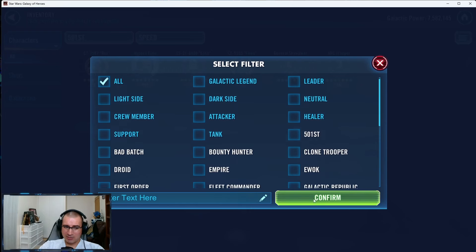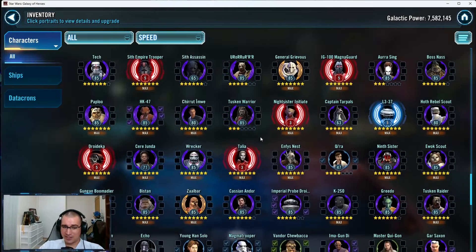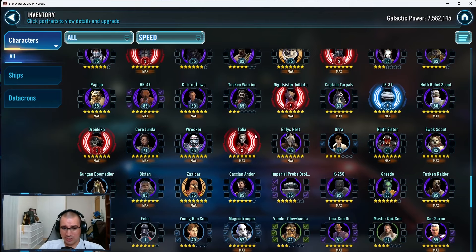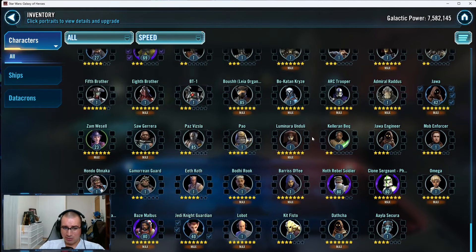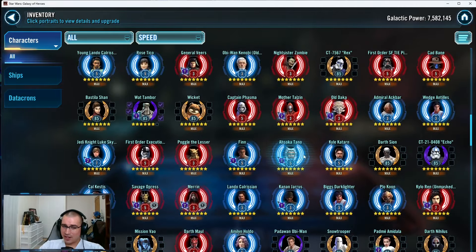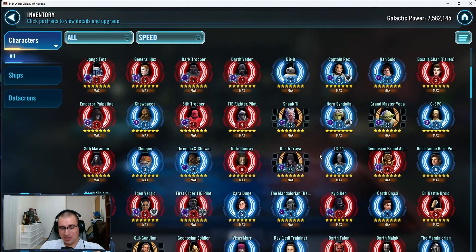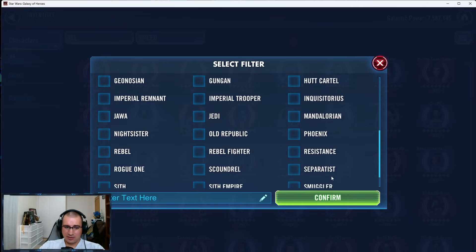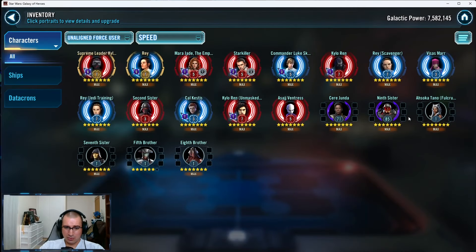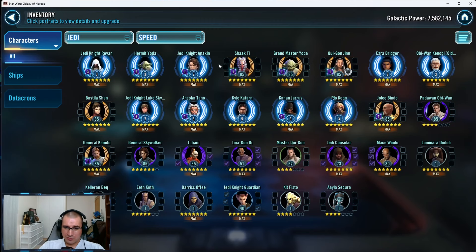It looks like you're really gearing up to go hard on the 501st. Gas is good — he can sometimes beat Malgus, sometimes beat Nightsisters with the right data crons — but that team is incredibly expensive. You pretty much could have a GL by the time you're fully invested in him. Do you have CAT? It looks like you might be moving towards JMK.